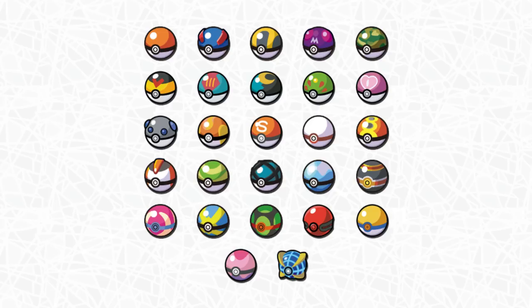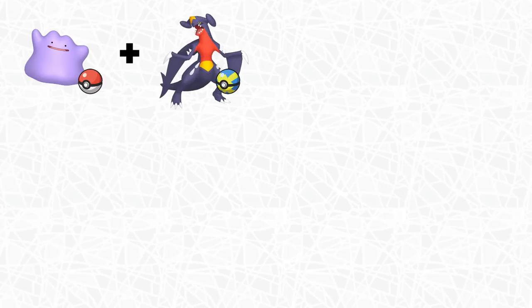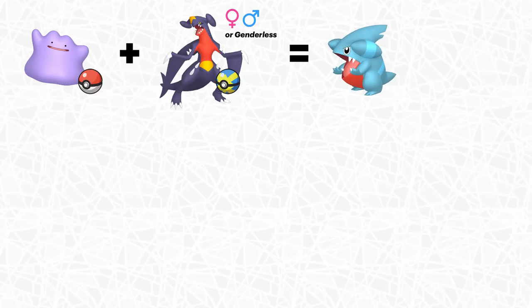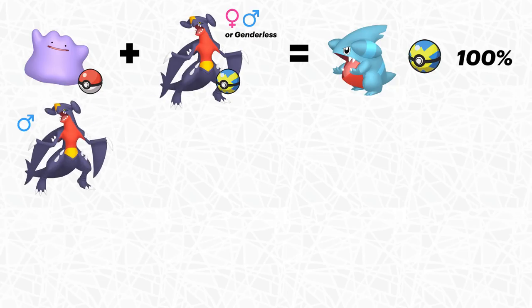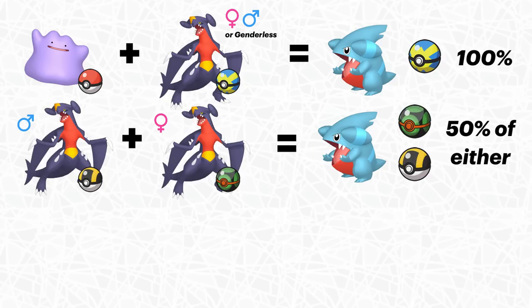Now let's talk about Pokeball breeding. Depending on which two parent Pokemon you put into the picnic, you can actually pass on certain Pokeballs to the baby Pokemon. For example, if I have a Ditto caught in a normal Pokeball and a Garchomp caught in a Quick Ball, then whatever Pokeball the non-Ditto parent is in — whether it's female, male, or genderless — that is the Pokeball all the babies are going to have. So every single Gible hatching from those eggs would be inside a Quick Ball. If I had a male Garchomp in an Ultra Ball and a female Garchomp in a Dusk Ball, the baby Gibles would have a 50-50 chance of inheriting either ball.